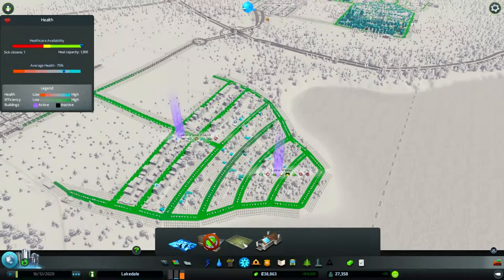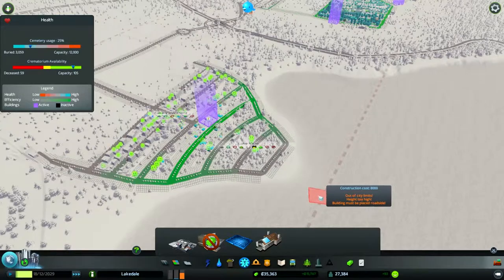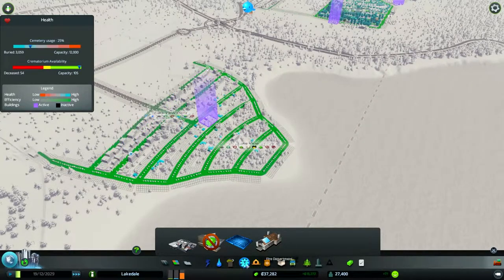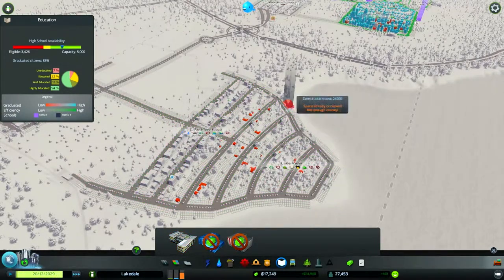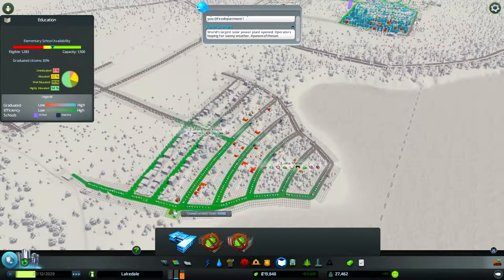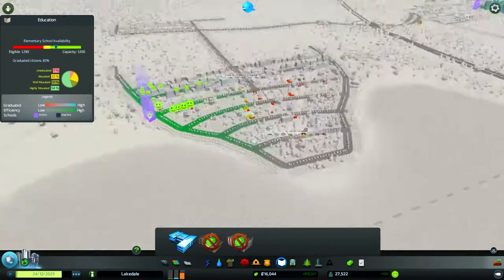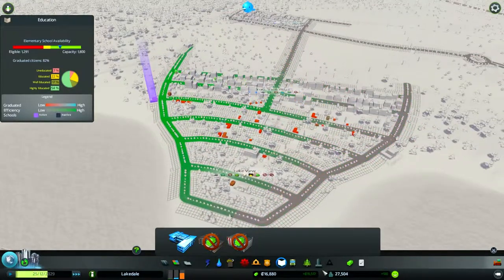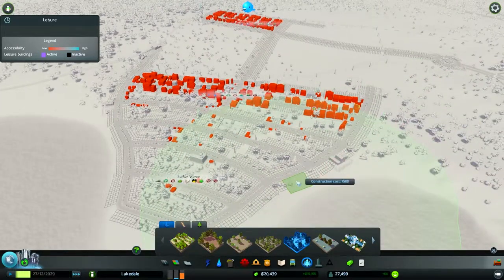Hospitals are good. I might need an undertaker system, so I'll put an undertaker right over there — that's going to take care of them and make them nice and happy. As for education, that's going to be a problem so I'll put one school over there and one elementary school — I'll put the elementary down there. It should balance out the problem, it's just an okay fix. A large playground is perfect to have there.